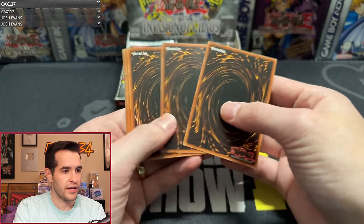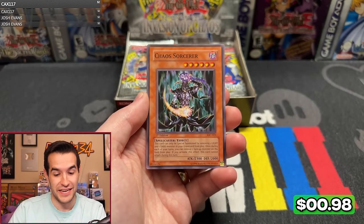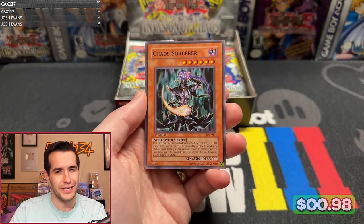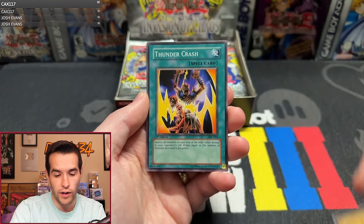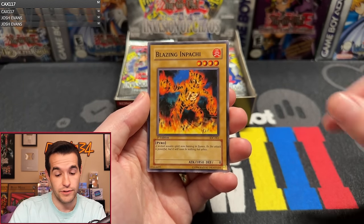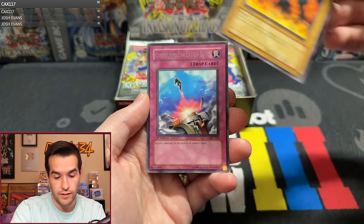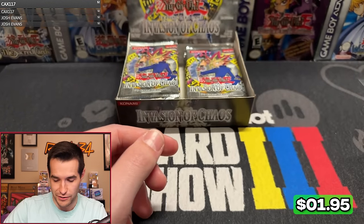Pack number two: the Thing in the Crater, Energy Drain, Chaos Sorc — that's a really nice one, I bet that's a pretty nice PSA 10 just because it's so iconic. We have Gore of the Turtle of Illusion, Chaos End, Big Koala, Thunder Crash, Blazing Apache, No Defense, and Compulse — that's another really awesome rare, classic, really good card.